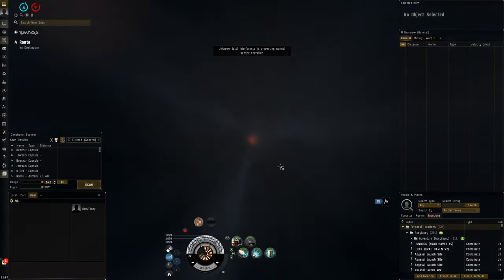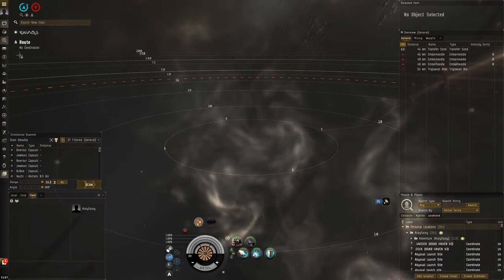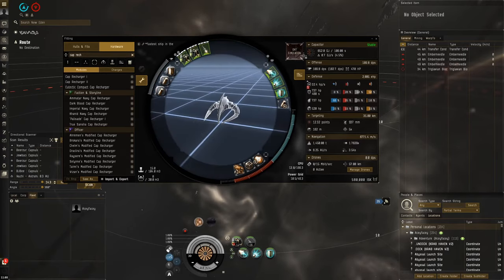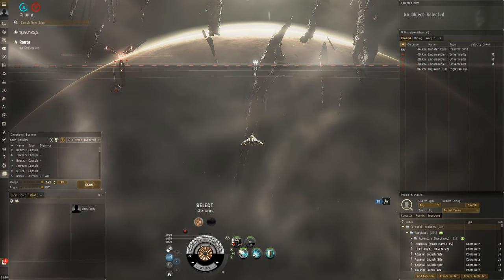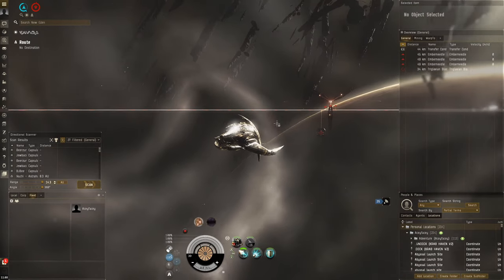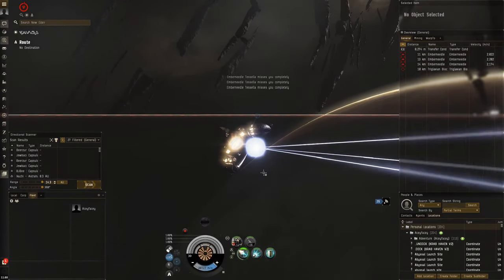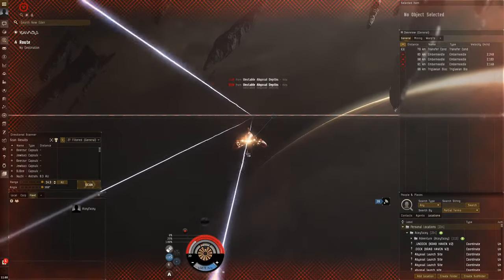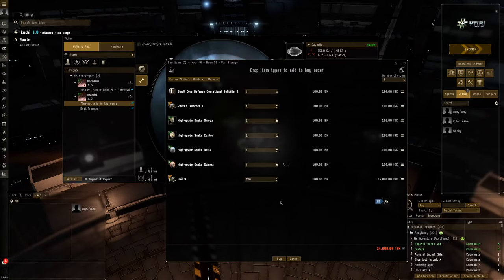The tachyon clouds - they look like... we're hitting a tachyon cloud straight away, yes! The max speed there is 4.5k a second without anything activated. Maybe I should do this again sometime with an oversized micro warp drive. Okay let's go - how fast do we go? 40k a second! It was 40k a second for a brief amount of time... oh no, instantly melted just like that.